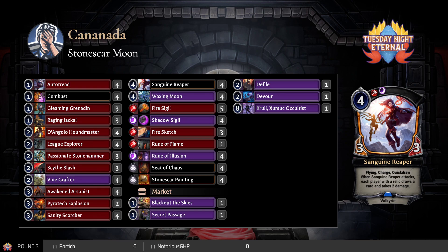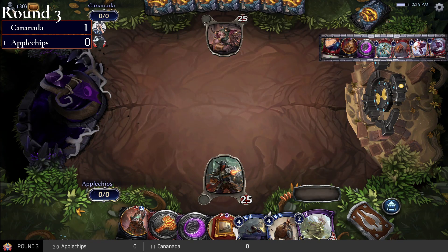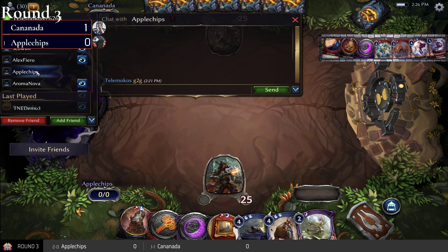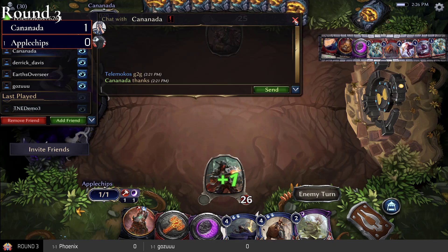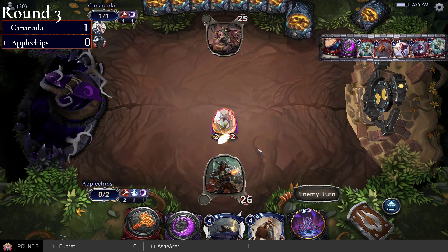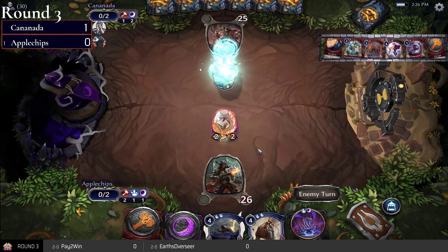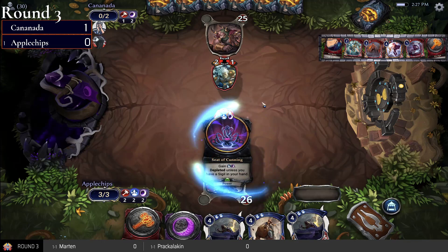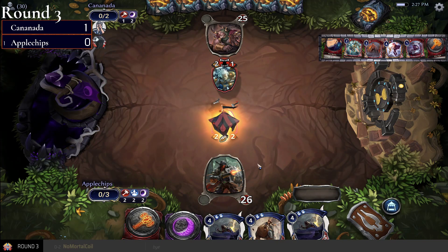It looks like they are back in game. All right, let's head to game two — Apple Chips is on the play. Starting things off with a Painting. Canada had a very good hand in game one and played it very well; Apple Chips was also really flooded, so who knows how it would have played out. Stone Hammer hits the board first here. Apple Chips does have a Vine Grafter, now has two copies of Elixa and Elise — pretty strong four-drops in hand.